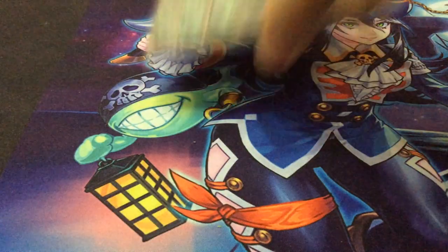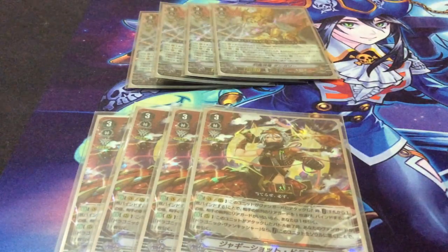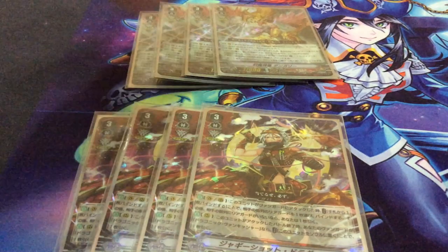My grade 3 line-up is basically just four Dungaree and four copies of Jackie Short Dragoon. It's a very simple line-up. You'll notice I don't want to play stuff like the great tree Jin, because I don't really believe in it. But let me cover what all these cards actually do.